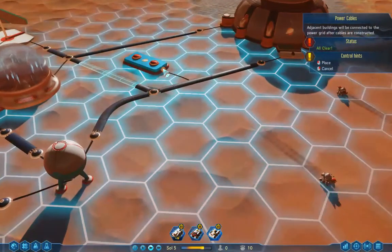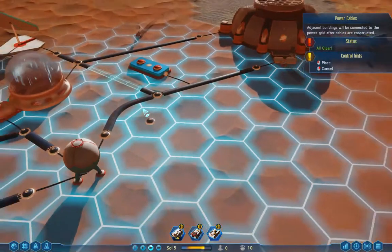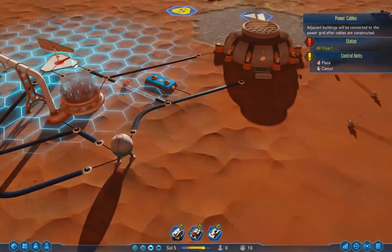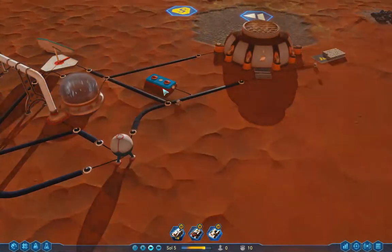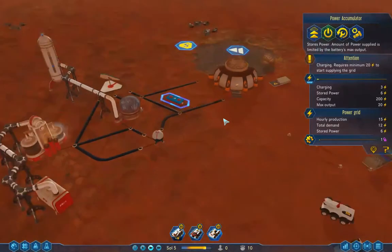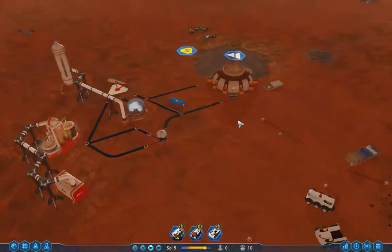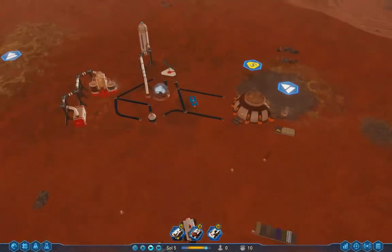Did it build a little junction? Yeah, it did. So theoretically, I've got that solar going into here and that solar going into there. Yep — charging, cool. So we did that. I'm grinding the concrete — grind, grind, grind. That's really cool, this is a fun game.